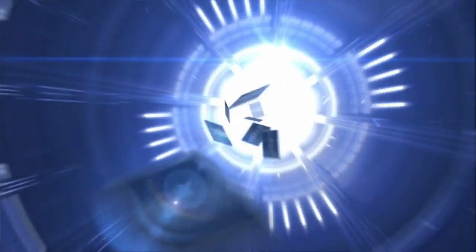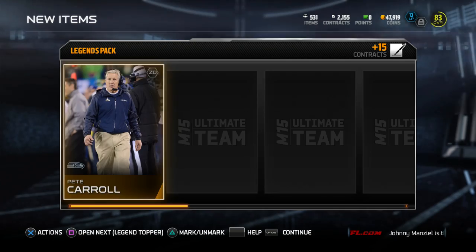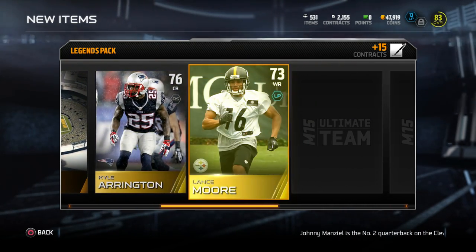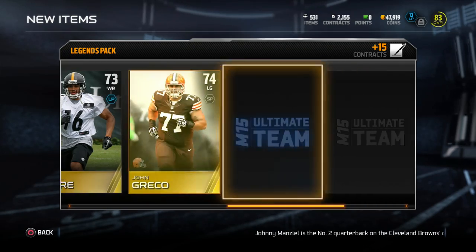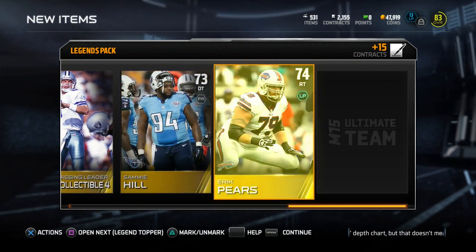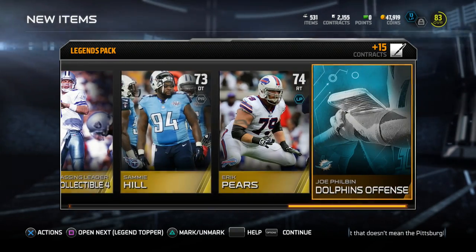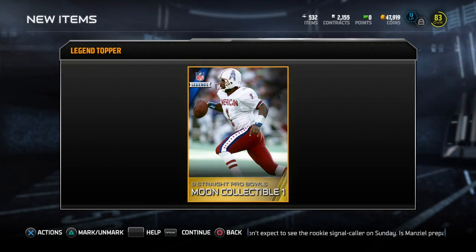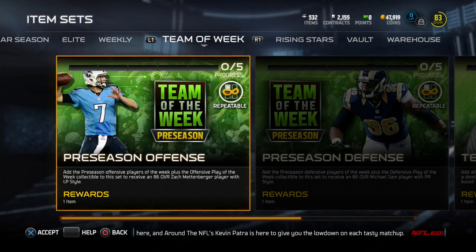The last legendary pack — what can we expect out of this? Kyle Arrington, Lance Moore, John Greco, and a Troy Aikman collectible. Sammy Hill, and the last card is Eric Pierce. Let's go to the legend topper. What are we going to get? And it is a Warren Moon collectible. I thought it was going to be a player.